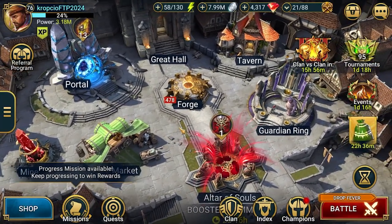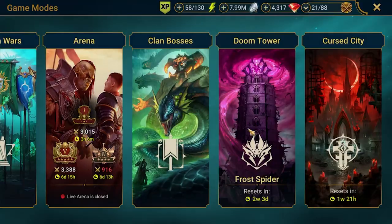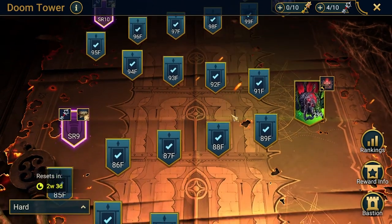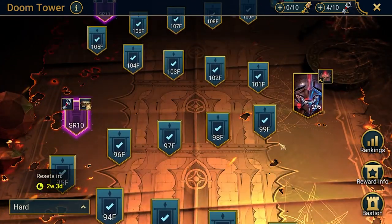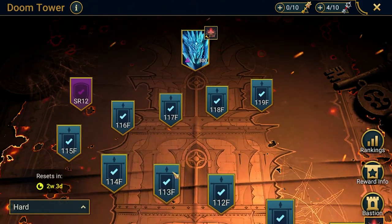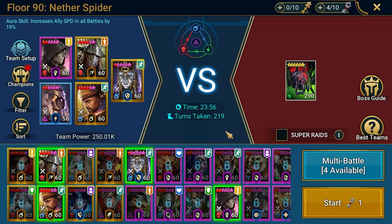Let's start with the Doom Tower. We got a rotation with the Frost Spider. Today I'll be talking about the last four boss stages: Nether Spider, Scarab King, Magma Dragon, and Frost Spider. This is the hard version of the Doom Tower. Let me quickly take you through the team ideas I was using to deal with those bosses. It's a similar composition with a little bit of a cheesy tactic.